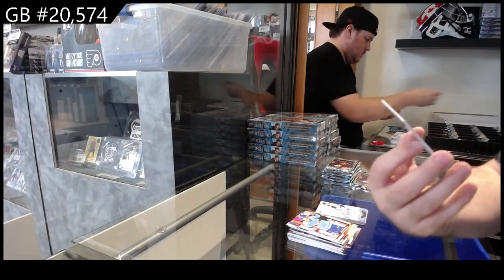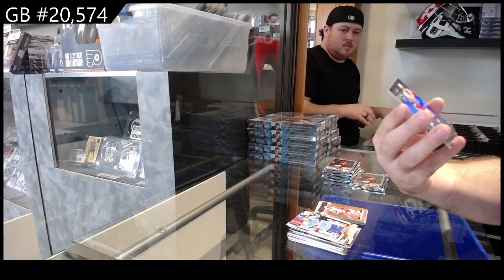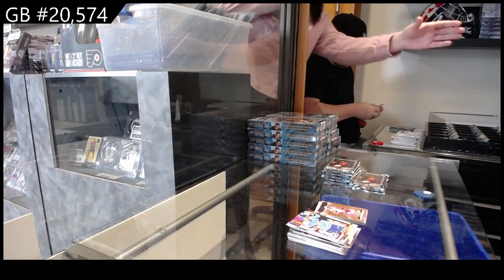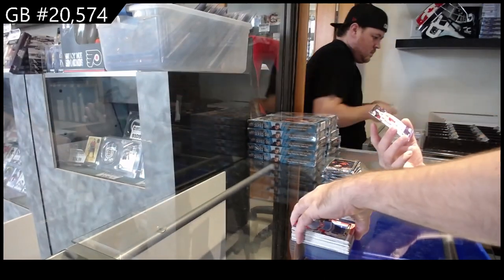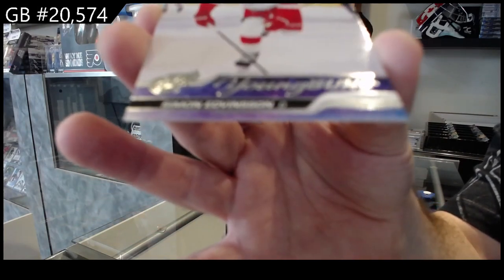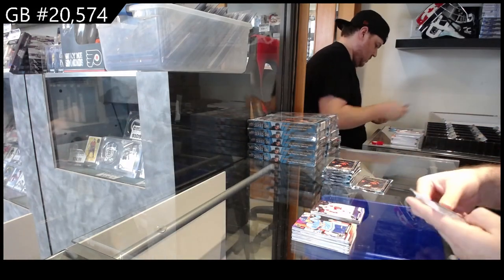We've got our first Dazzlers of David Perron for the Red Wings — two Red Wings back to back, three Red Wings back to back to back. And we've got a Young Guns of Edvinson for the Red Wings. The Red Wings are legitimately actually one of the better teams to have in this break, so if they're available, grab them.